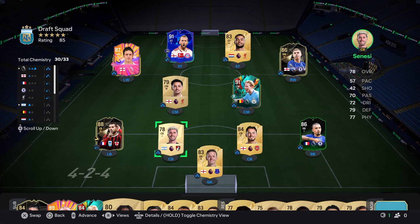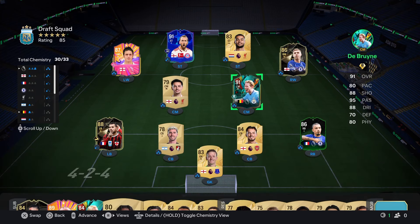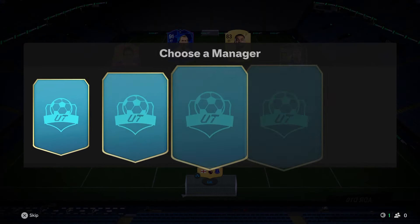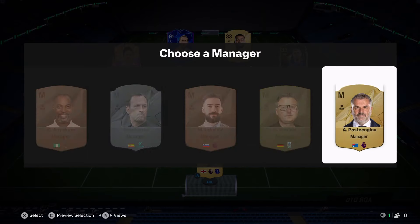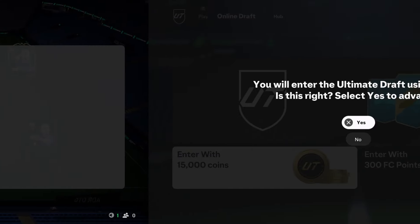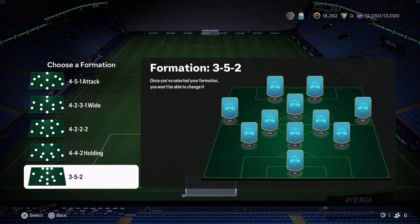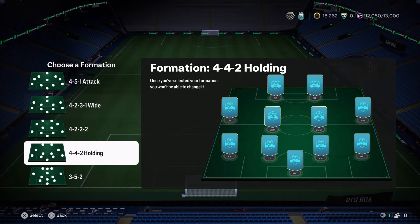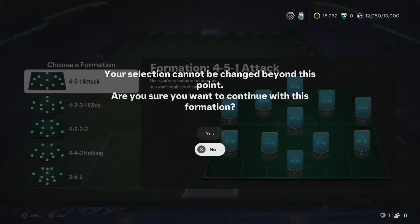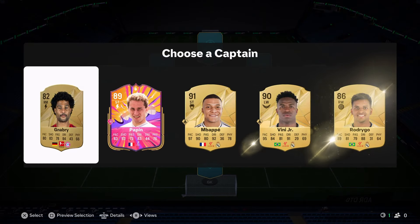There are a couple of non-rare players — not the best — but we did get 91-rated Kevin De Bruyne. We'll take our manager and get into the next draft attempt. Believe it or not, we're doing four draft attempts today. We'll go with the 4-5-1 attack formation.